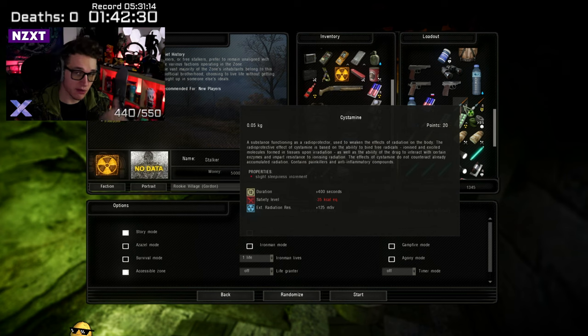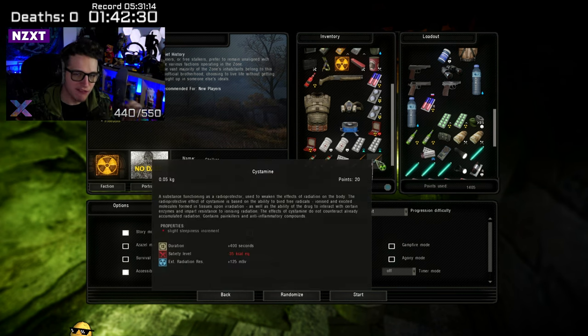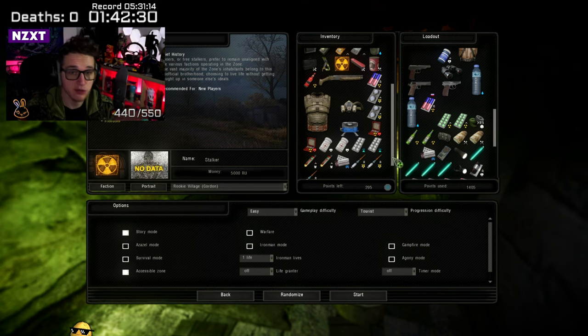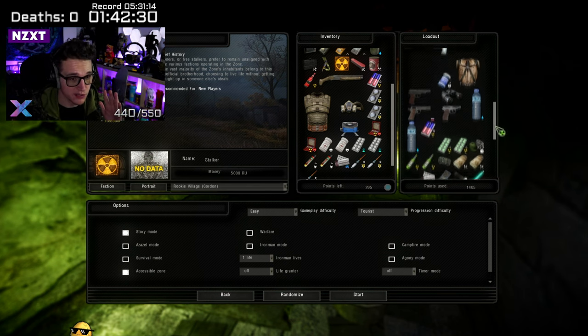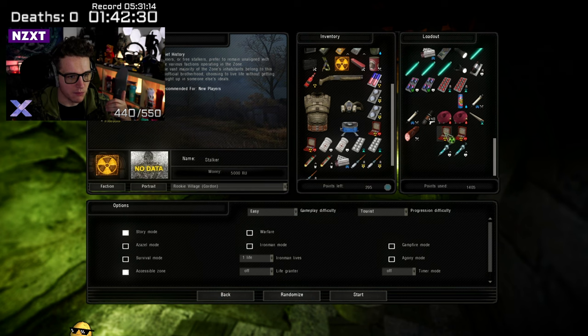Going back to radiation resistance — systemine is only 20 points and definitely worth picking up. Systemines are great for heavy radiation protection and last 400 seconds, about six and a half minutes. When you've applied radiation protection, get through that radiation as fast as possible. Otherwise you'll start becoming irradiated, and that's a world of pain. Radiation sickness happens extremely fast, so be careful.